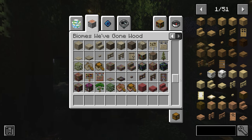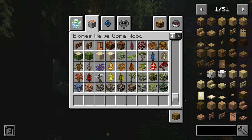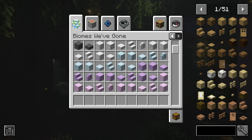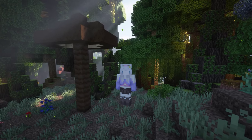Here is all of the different woods — you can see it includes stairs, fences, dolls, signs, basically everything you need. Then you've got all the different leaves. We've also got the rainbow beaches, all the different colored sandstones, and then all the flowers and nature. It's so pretty.